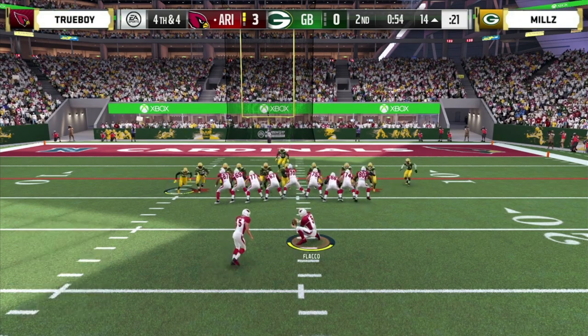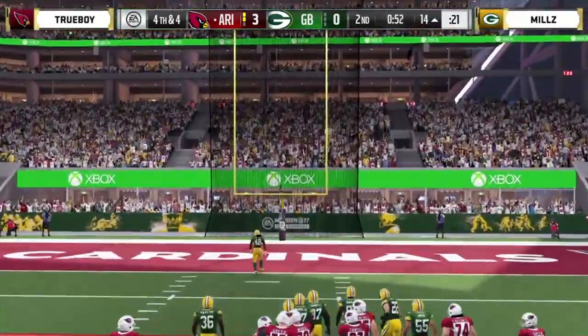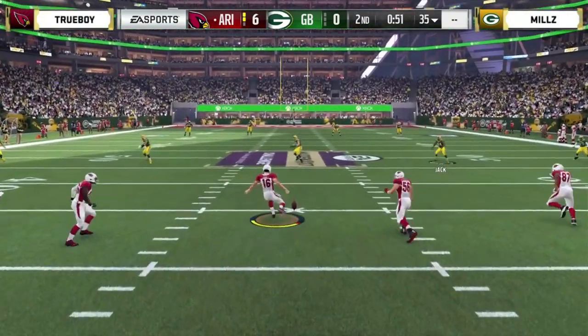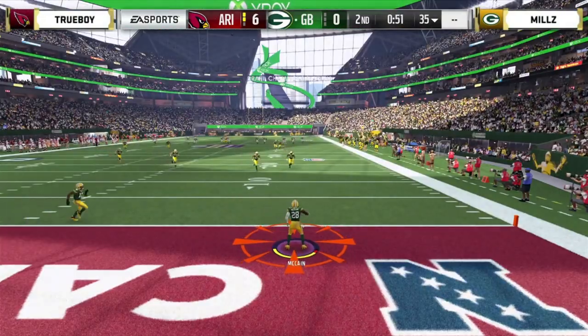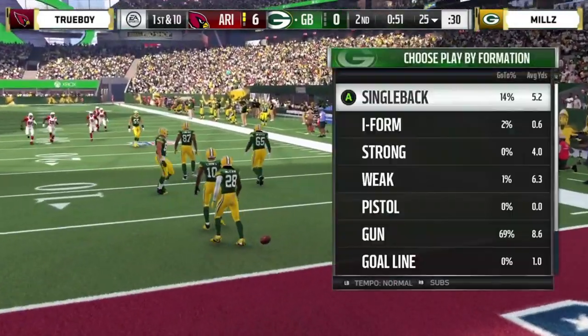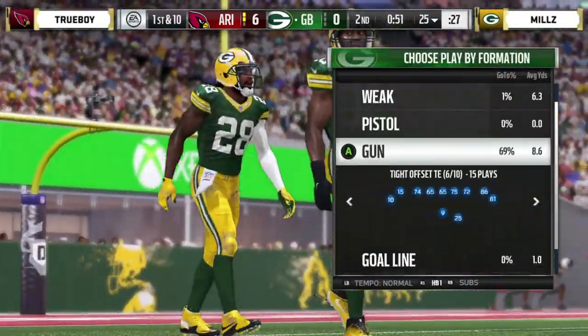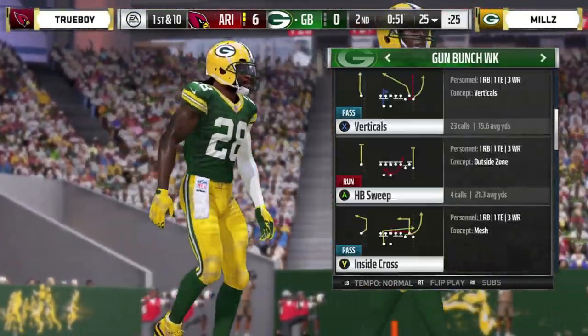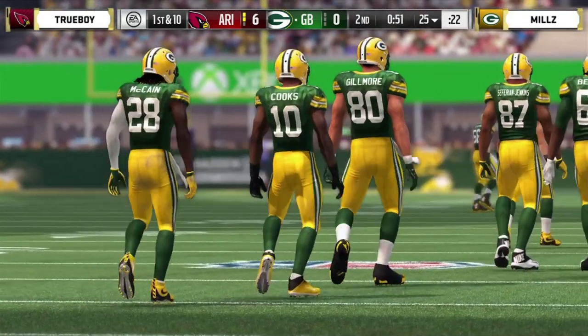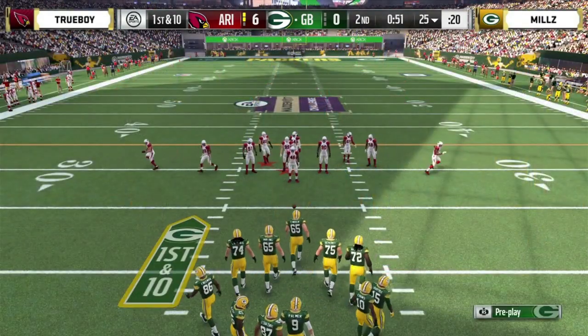A 31-yarder, it's up and it is good. But if you're Mills you're okay — you bent a little but didn't break. You have an opportunity to come back down, put together a drive. If you get a touchdown you'd be in the lead. It's frustrating when Trueboy has been moving the ball downfield into field goal range and putting points on the board — feels like he's in control. But you're just one touchdown away if you're Mills.